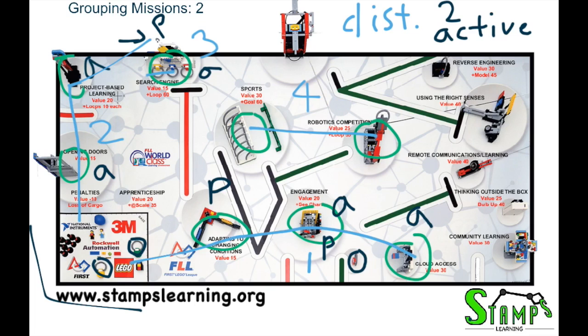Now let's look at the fourth round. We need to go to the sports mission and robot's competition. Sports will probably use an active to shoot the ball, and robot's competition will probably use an active to put the key in. We could consider using a passive attachment to take out the hoop. So we have two actives in the fourth round, which is great for our two-active-per-round limit.